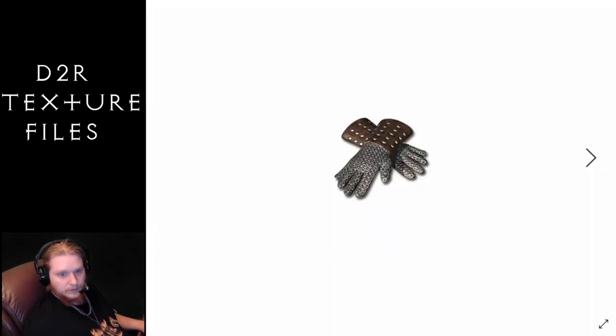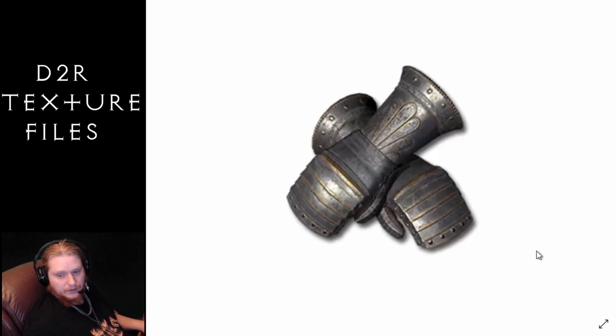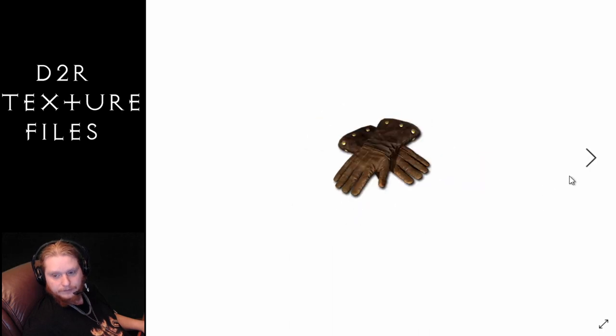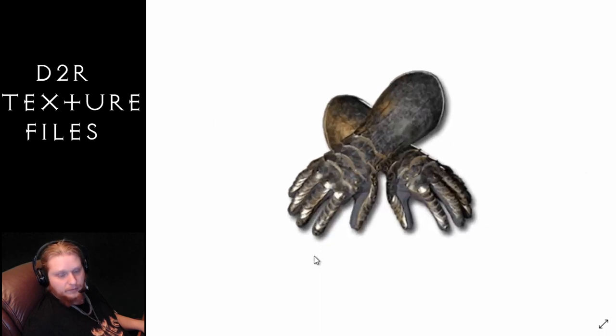Next on the list we have the gloves — you're probably going to like these. That's the chain gloves obviously. Then we've got the gauntlets — very nice cool graphic, I think that would be like your Frostburn Gauntlets. There's your regular gloves, pretty cool looking — that's like your Hand of Broc. These would be like a Sanders' Taboo, that's your heavy gloves. Sanders' Taboo has a different color so Hand of Broc is blue. Then we have the light gauntlets — like your Magefist Gauntlets and things like that.